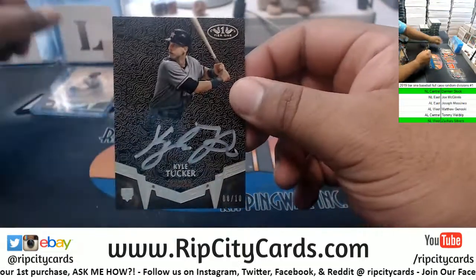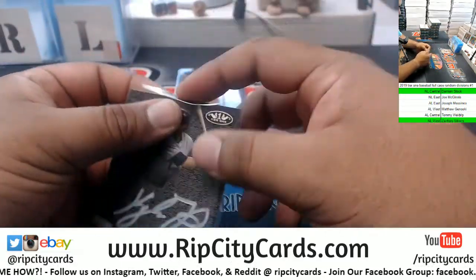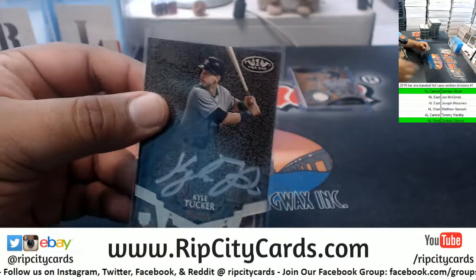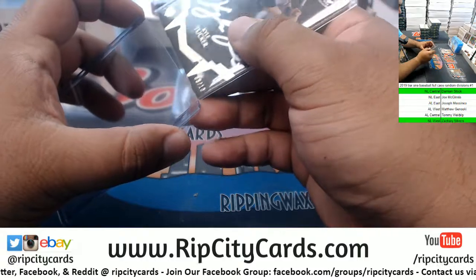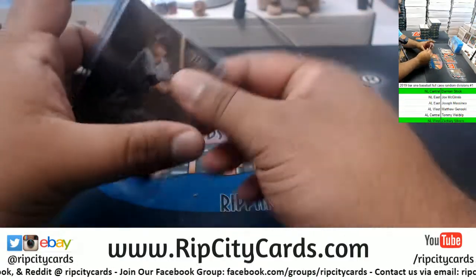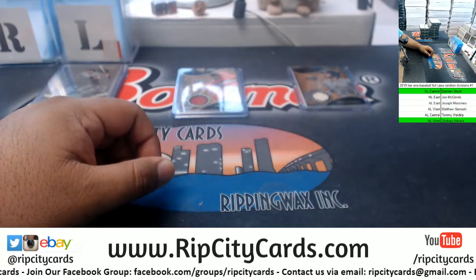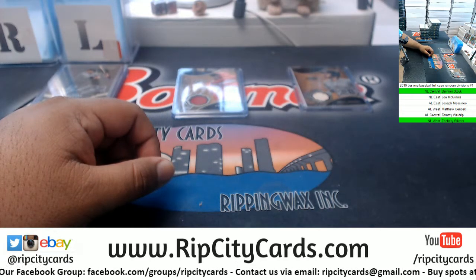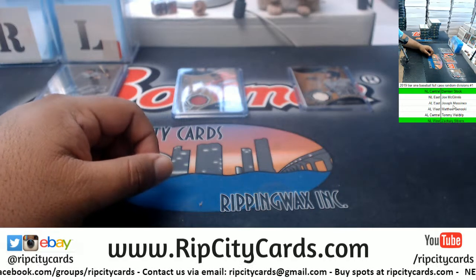Kyle Tucker, Astros, 8 of 10 rookie card, silver ink - very nice looking card. Astros are in what division... AL West.